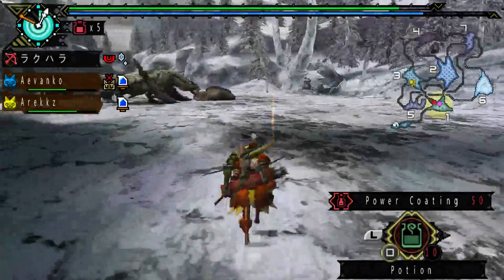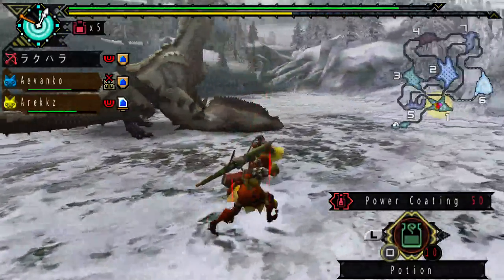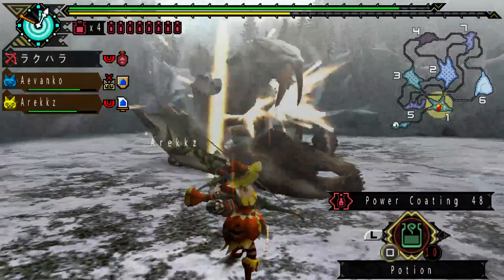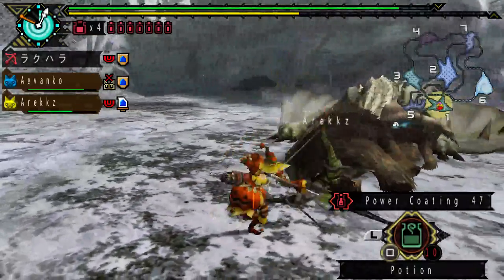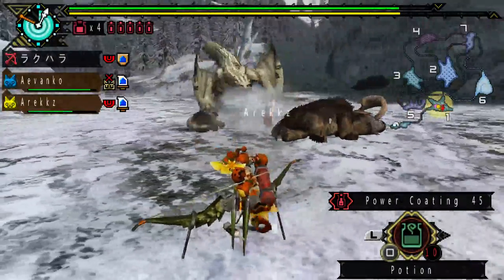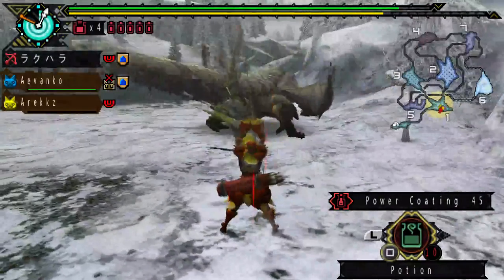He is about to feast. I shall not let you feast! I'm going to shoot you in the face — oh, I shot a Popo. I'm sorry, I did not mean to do it. Gotcha! He still managed to eat, but wow — I broke both his tusks and the other wing as well. The spikes on the other wing — that's what I was trying to say.